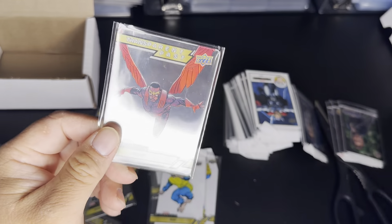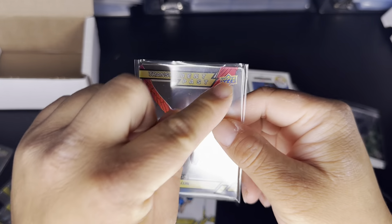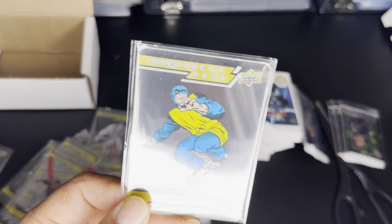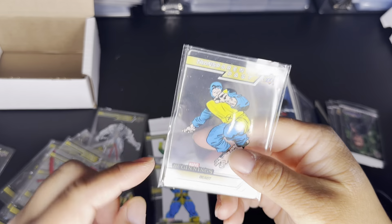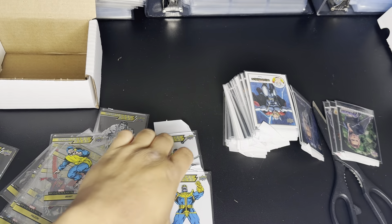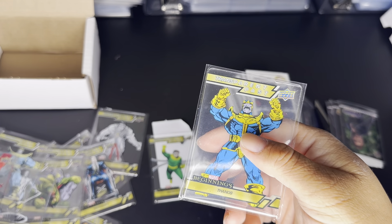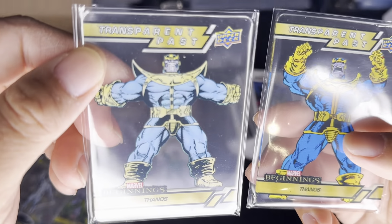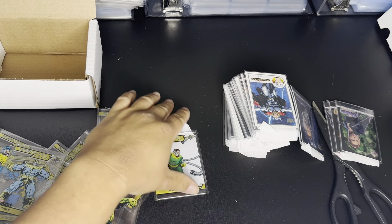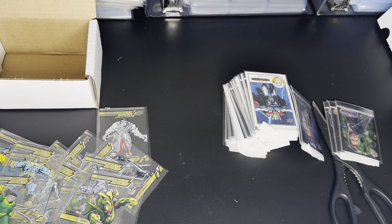We got Falcon at TP21 — not sure if this is the old school feathered version or the newer metallic one; it might be metallic. We got the original Beast at TP18 — actually he's in human form wearing a costume, so this is like the X-Men First Class version. Then Thanos again — is this a double? No, they are different: TP30 and TP10. And finally the 90s Doctor Octopus at TP20. That's it for the Marvel Beginnings Transparent Past.